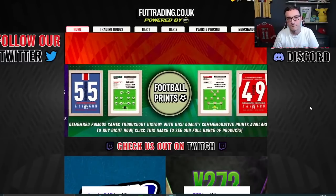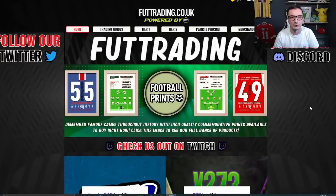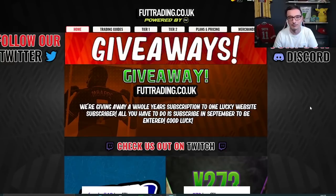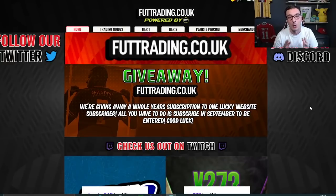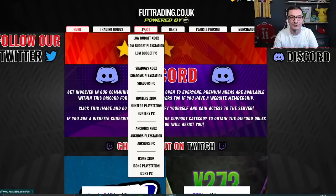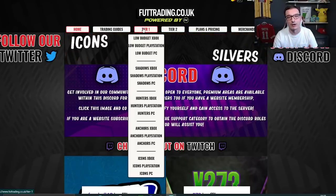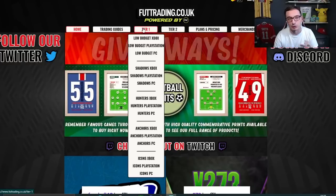Before we get into the video, I'm going to talk about foottrading.co.uk, our trading site that's there to help you guys make millions of coins throughout FIFA 22. We've already got people in the discord sitting well over 5 million TP. Tier one at 10 pounds gets you access to the low budget area across all platforms, plus trading areas for chem styles — anchors, hunters, and shadows — and we just launched our icon area for every single tradable icon.